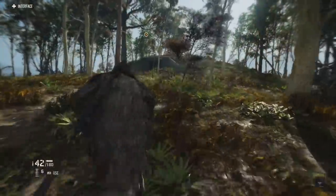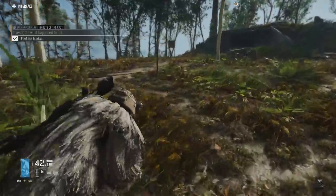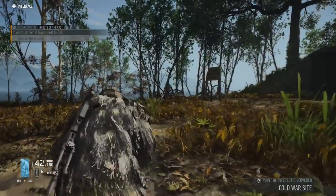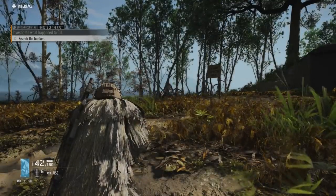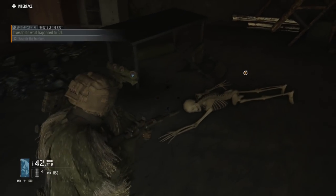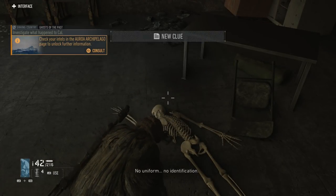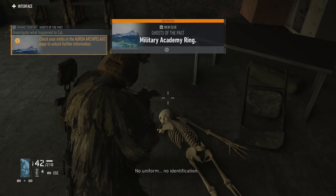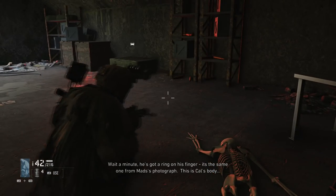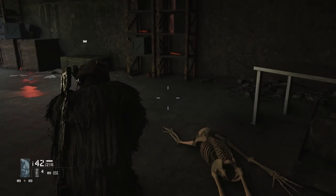Once you get close to the bunker, you'll get a notification that says you've found it, so you're one step closer to finding out what happened to Cal. Before you step inside, make sure you take out the two sentinel soldiers, then head inside without worrying about them attacking. As soon as you're inside, you'll investigate a skeleton on the ground. You'll find a ring that matches the one in the picture with Madshaws, leading you to believe this is Cal.